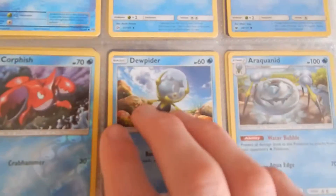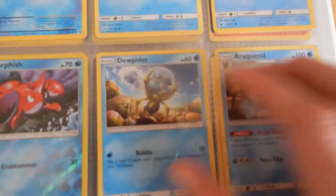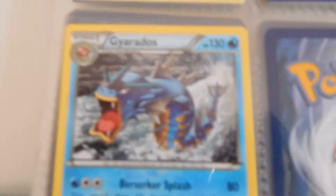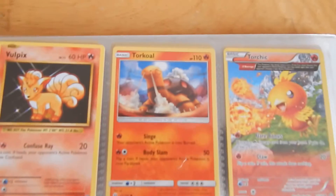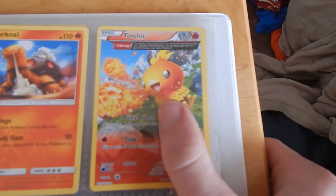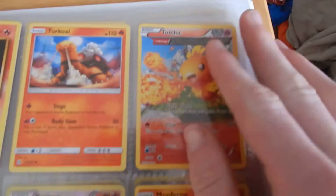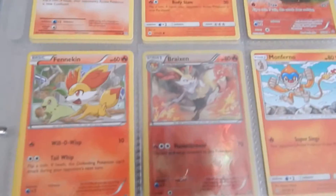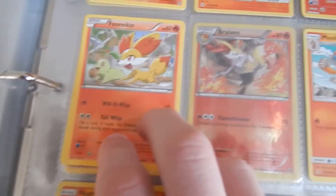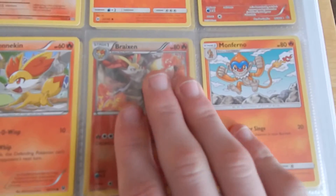Then we got a Dewpider — and in Pokemon Sun I named it Mountain Dewpider. Pretty cool. Then an Araquanid, a Swinub, a Gyarados, and we do not have a Magikarp — I don't know why, we probably should. Then we got this one from our first opening, I think. Actually I got this from Christmas booster packs.